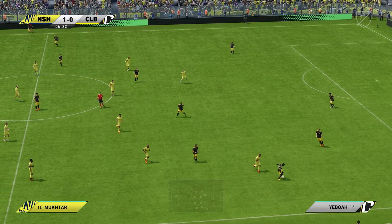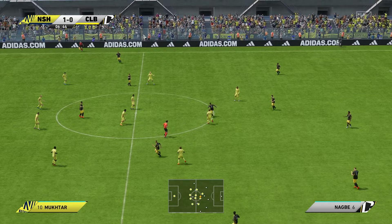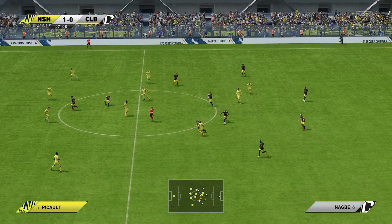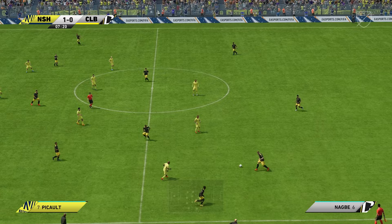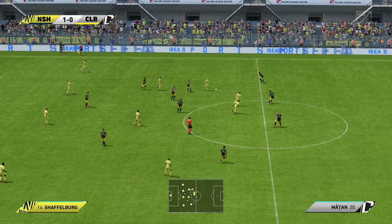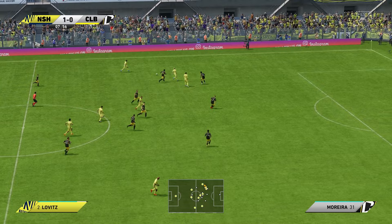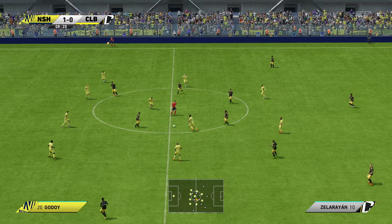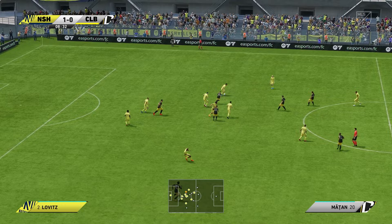Yeboah. Degenek — an inability to keep hold of the ball there. Nagby. Aidan Morris — a very timely interception. Movic. Movic, Lucas Zellarayan — well that's how to keep the opposition at bay.